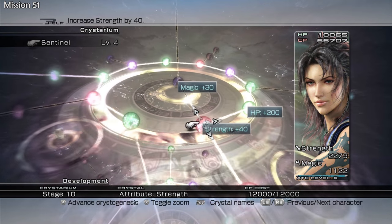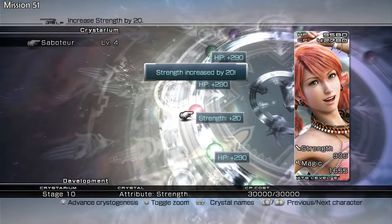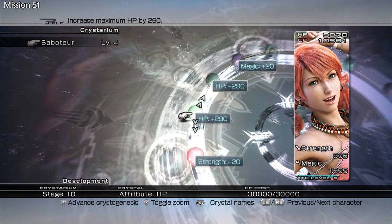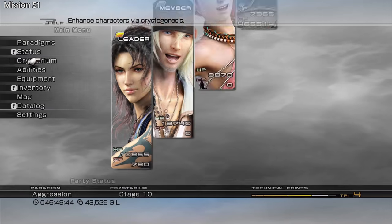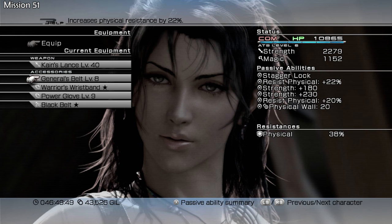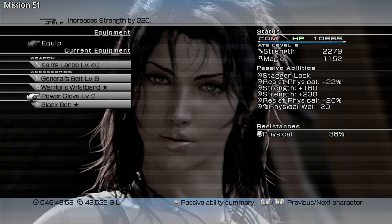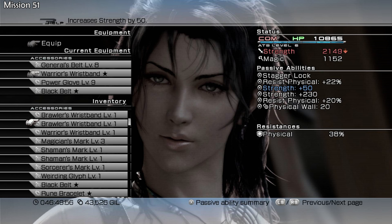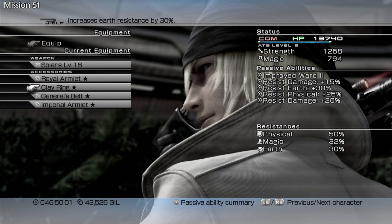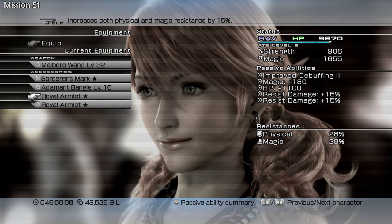A little bit of Crystarium to do — it's pretty good, near the 10,000 mark, that's not too bad at all. Physical 38%. To make that 51, why not? Probably doesn't need a Clay Ring. Her physical is 28, it's a little bit weak.